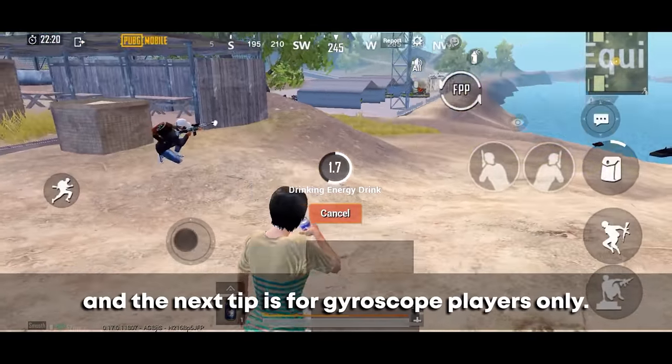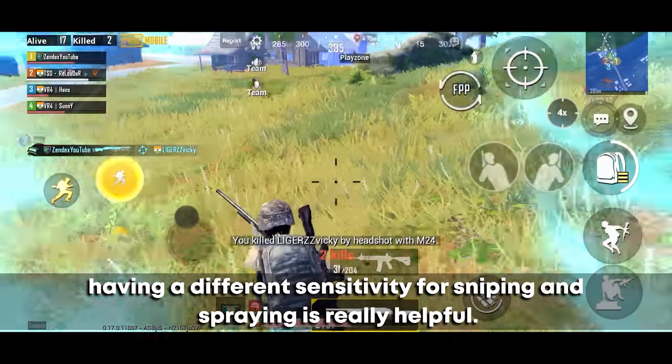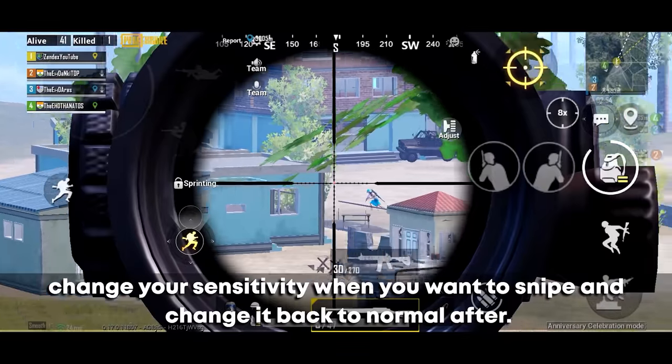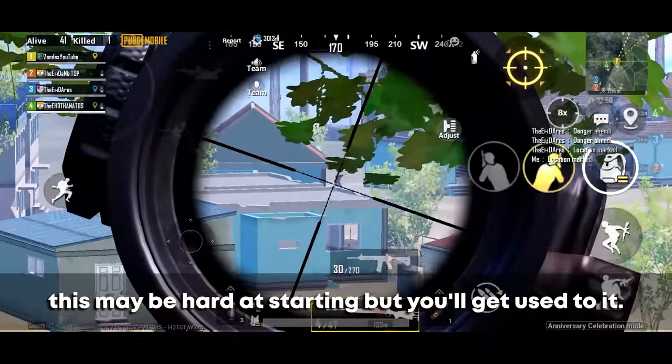The next tip is for gyroscope players only. Having a different sensitivity for sniping and spraying is really helpful — change your sensitivity when you want to snipe and change it back to normal after. This may be hard at the start, but you'll get used to it.